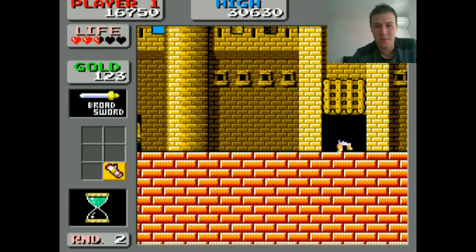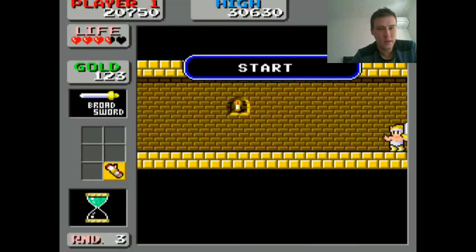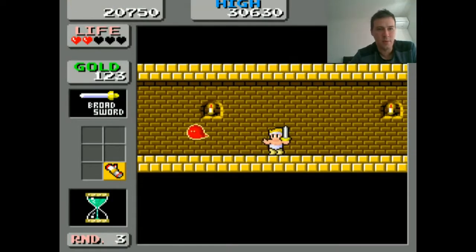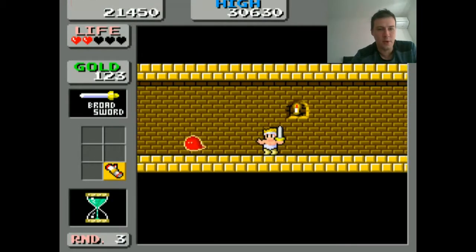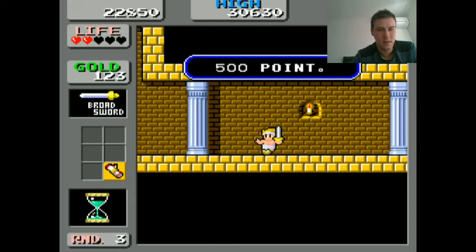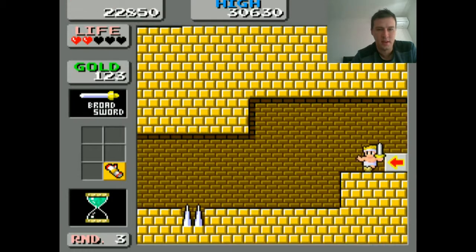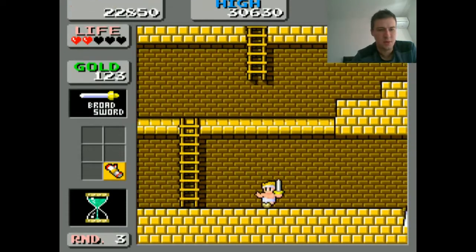Now we're in the castle — it means business. We've almost got enough money for some armor; there's a hidden door where you can buy armor in this level. Hopefully if I grab it, I might make it past the next boss. But with so little health it is a big ask. Maybe I can find a medicine potion from somewhere — but again, you don't want to spend too much time exploring.